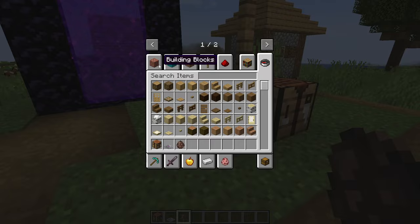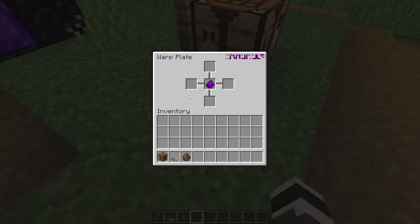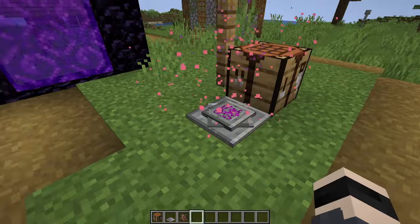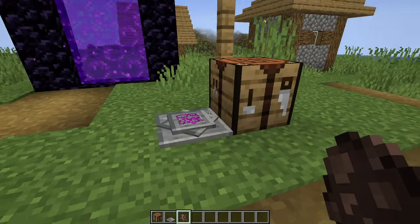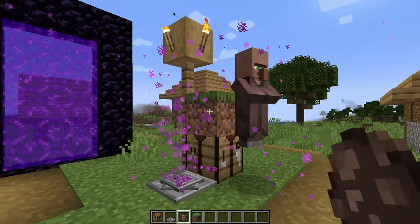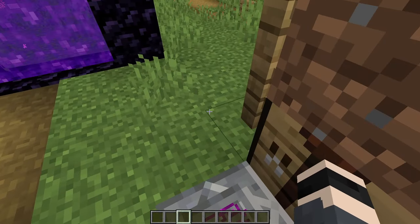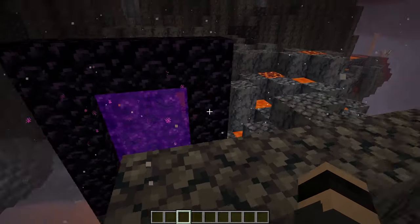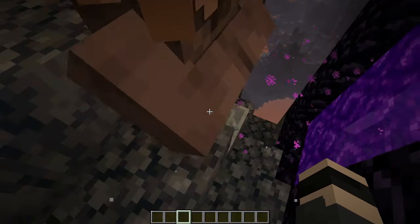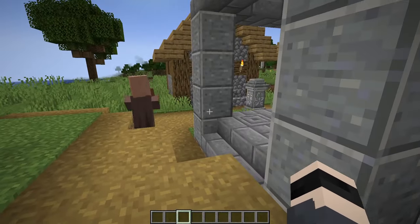Warp plates also work cross-dimensions. I built a nether portal and placed a warp plate in the nether, and as you can see it works cross-dimension. One more thing warp plates can do is teleport mobs. For example, if you want to teleport a villager — off he goes to the nether. Hello, goodbye, hello, goodbye. So if you want to populate the nether with villagers, now you can do that.